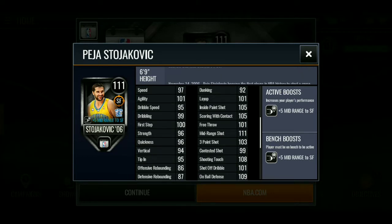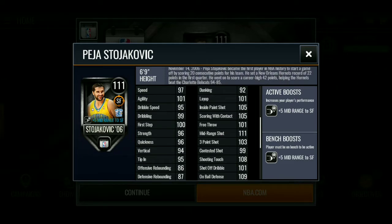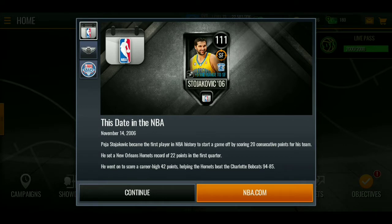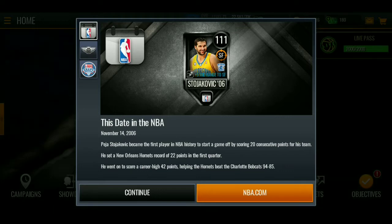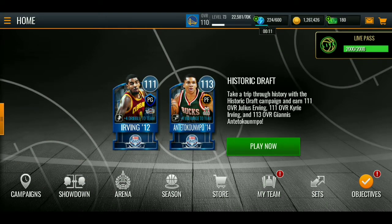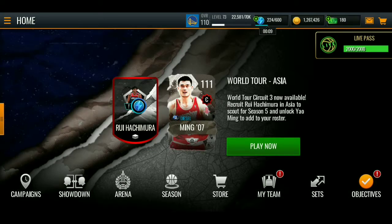Now, if it's a one position boost but it's a fire player, I'll take it — but this card is just not for me. It says November 14, 2006, Peja Stojakovic became the first player in NBA history to start a game off scoring 20 points. I think he's mostly made for just shooting threes to be honest. He was a great shooter — that's the only thing he was about.